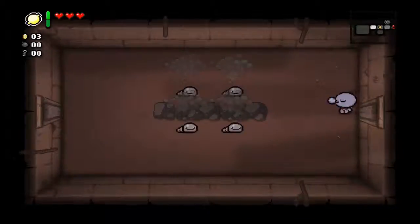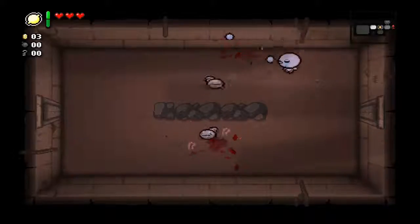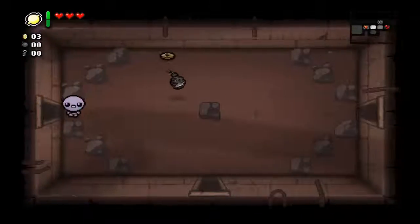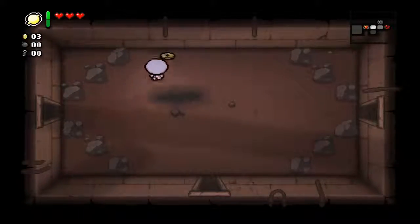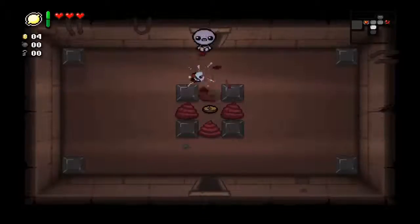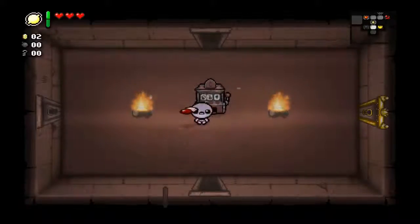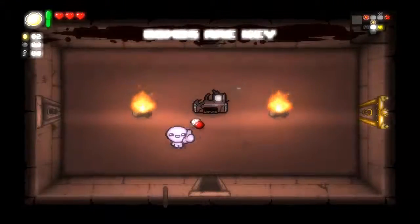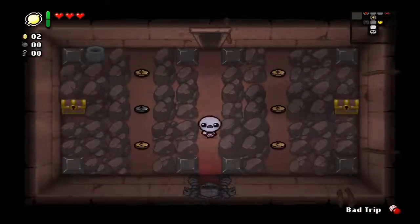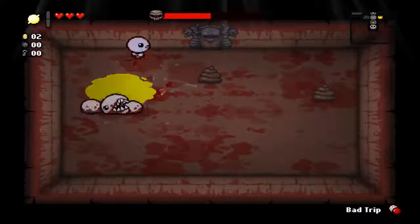I wish I had a 9-volt or triple-A battery because then I could use Lemon Mishap every room. So how do I get out of this situation? Either find some bombs, or hope that block contains a spirit heart. I'm not going to the big room - I'll try to avoid it. That was completely worthless, but it did do a ton of damage to Larry Jr.